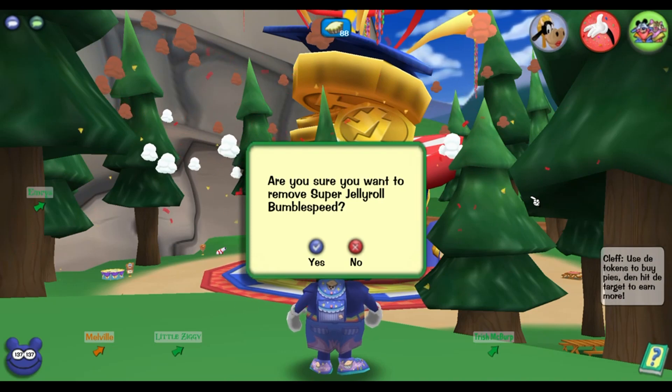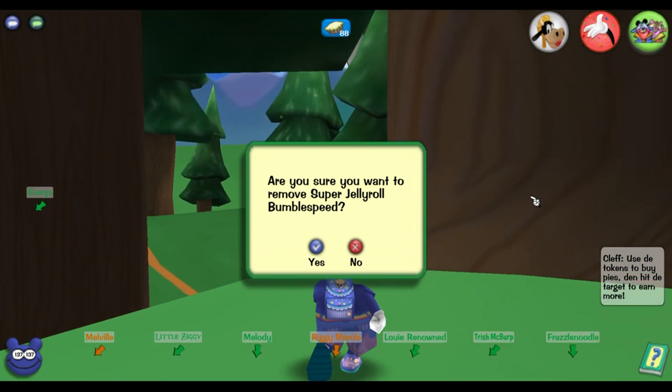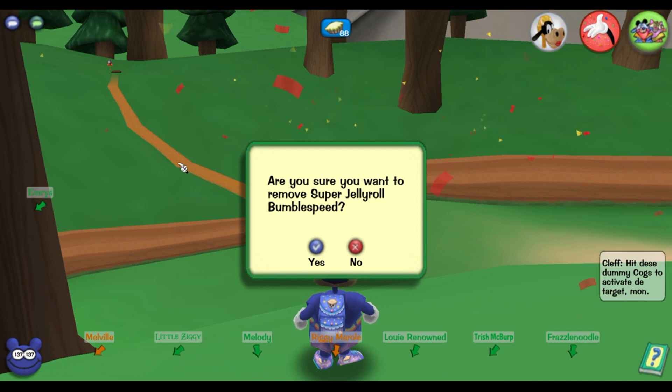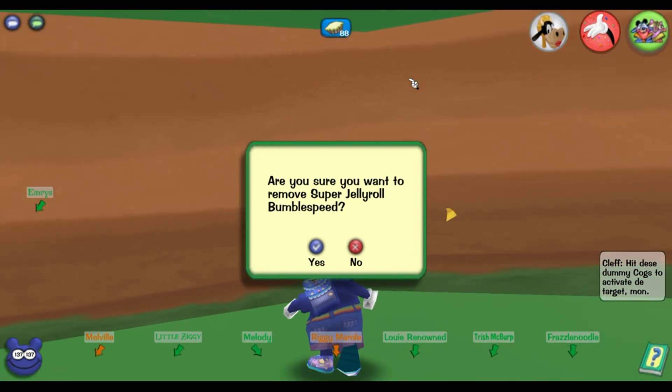This is something small I noticed while exploring the gray area in Toonfest. If you go over to this big hill, then go behind it where you see the path, the hole, and the mailbox, and then use this glitch to go through the wall around this corner right here.